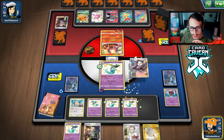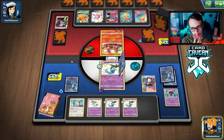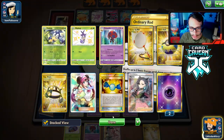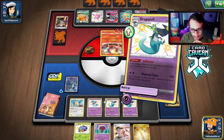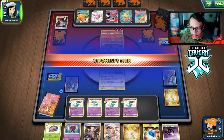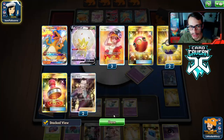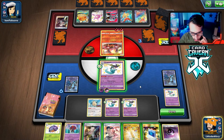We drew a Marnie, so we'll Marnie them and Gourmandise. We find the Ordinary Rod — ask and you shall receive. We rod back the energy — I honestly don't even care about the Orbeetle anymore, I just want my energy back. Going to Gourmandise here. They're bench locked so if they have Boss's Orders they have it, but currently they can't use it effectively. Marnie gave my opponent everything, which is pretty annoying. They still have to go through three of our Dragapults though.